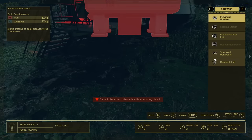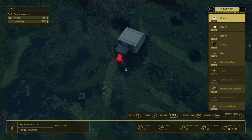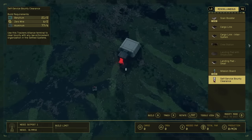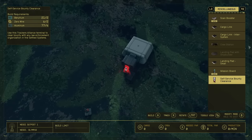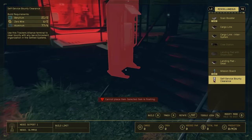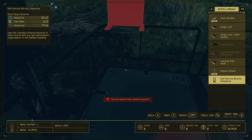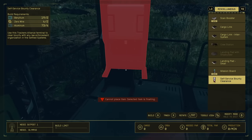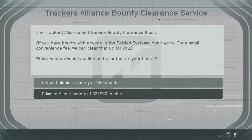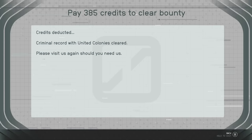Learning about bounties early is important — a bounty with United Colonies can make you kill-on-sight in New Atlantis. The easy solution: create a basic outpost anywhere in the galaxy, set down your beacon, and add a self-service bounty clearance station. It's the same panel found in major cities, but if you accidentally get a bounty with the UC you won't be able to use the New Atlantis one. This outpost lets you clear any accidental bounties without being attacked.